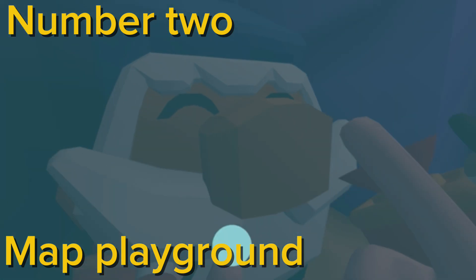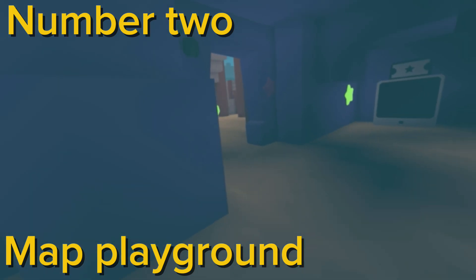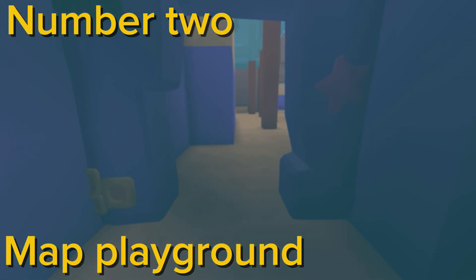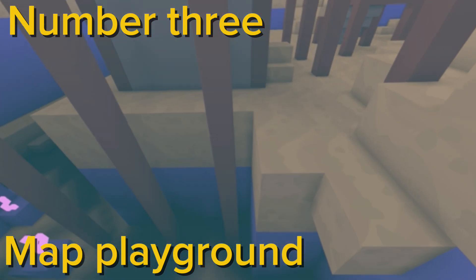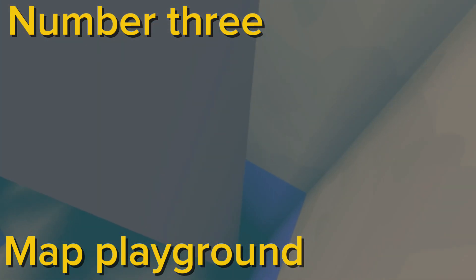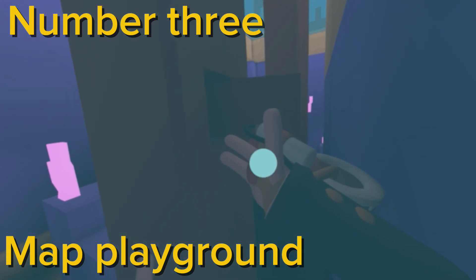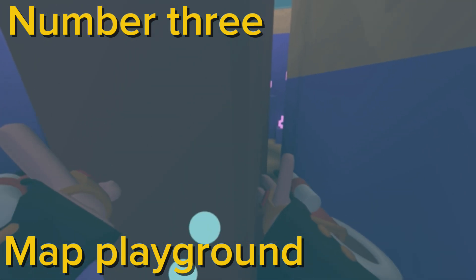This gnome right here — grab his nose, very cool. About it. Alright, this pool right here — if you head all the way down there should be a button around here, not exactly sure.